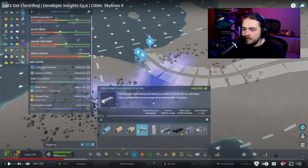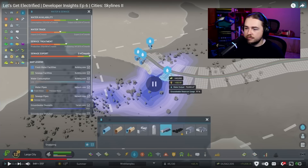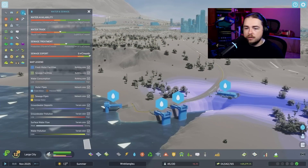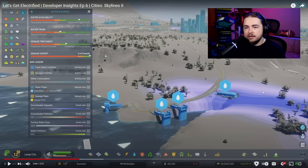The groundwater pumping station has an upkeep of 20,000 per month and a water output of 75,000 meters cubed per month — somewhere in between the other two. It extracts water from underground deposits and can be upgraded with an extra pump and advanced filtering system. Surface water is by far the most cost-effective; the water tower is multi-purpose; and groundwater is needed only when you have access to those underground deposits. If you over-pump groundwater, it will run out.